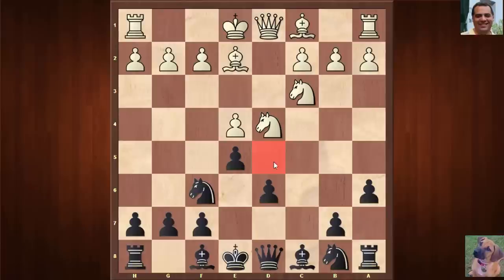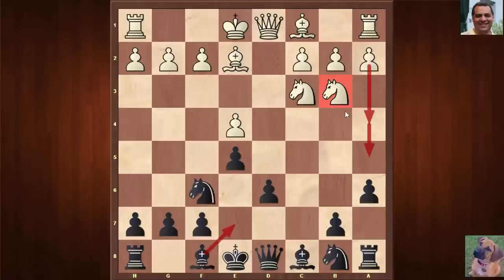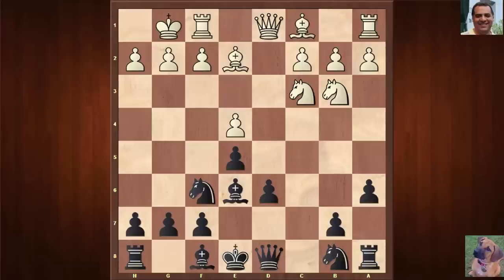The question is: will d5 become a fatal weakness? The knight goes to b3, where it can support ideas like a4 and a5, creating a bind on the dark squares and stopping the thematic b5. Bishop e6 is played, white castles, and with the knight on f3 the f-pawn has some potential mobility to attack the bishop on e6.